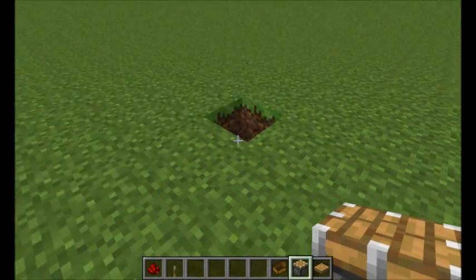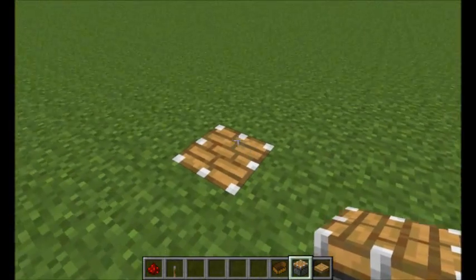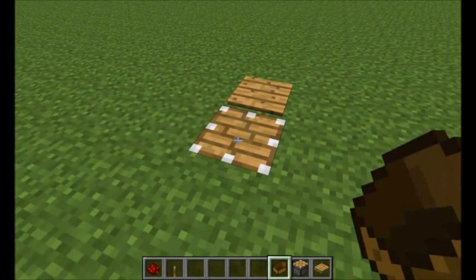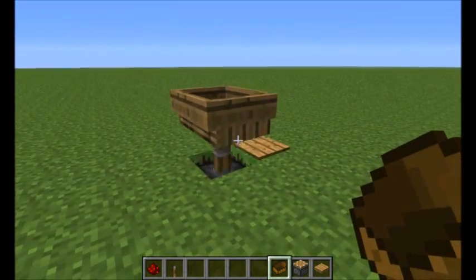If I simply break a block, get my piston, and place the piston down — that is the first step. Then you get out your wooden pressure plate, then get out your boat and place it on the piston. There you go.